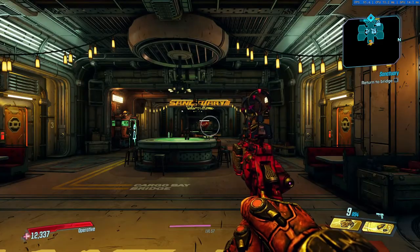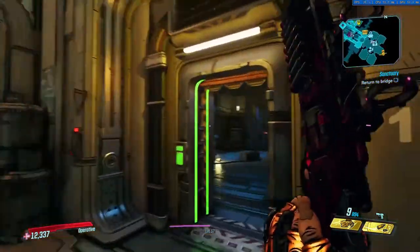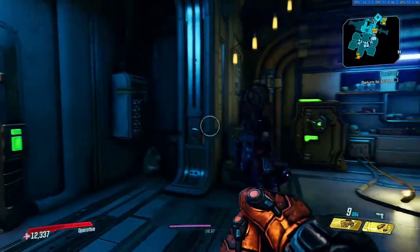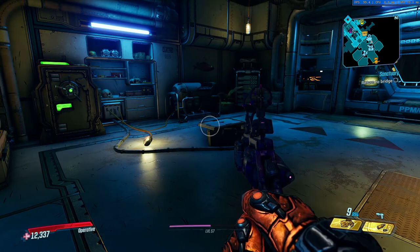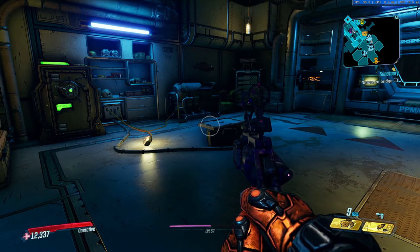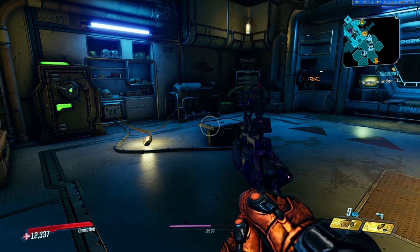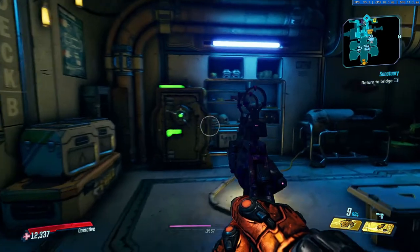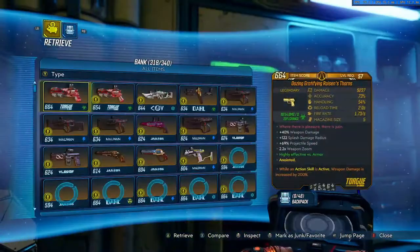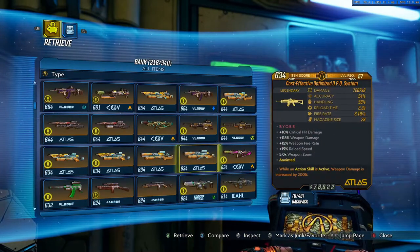While in Sanctuary I can do whatever I want: empty my bag, load new stuff in my bag, check the lost loot machine, empty it out, and get it ready for my next farms in case something drops off the map. There are many uses for this once you've gone to your bank and loaded up with new weapons and gear.